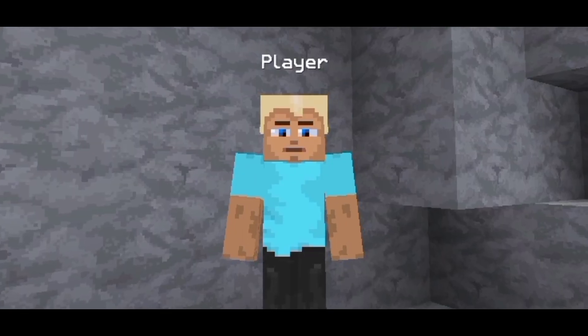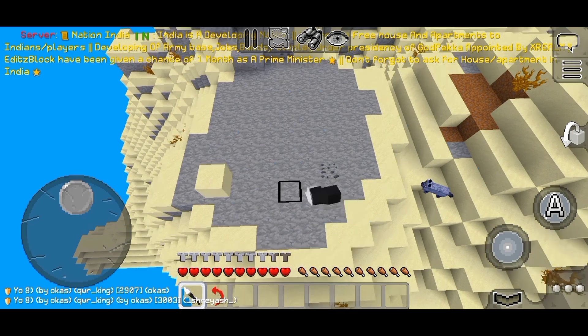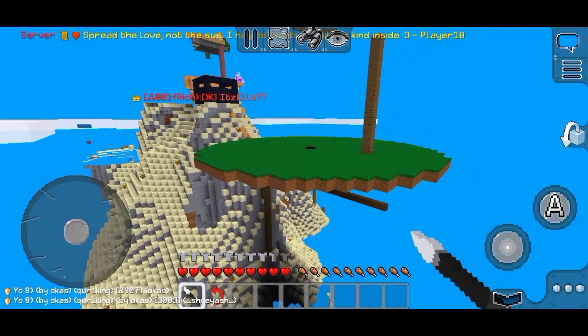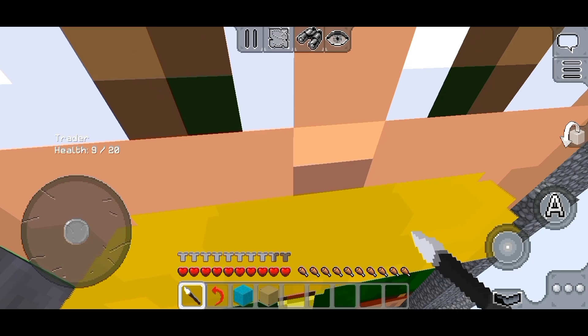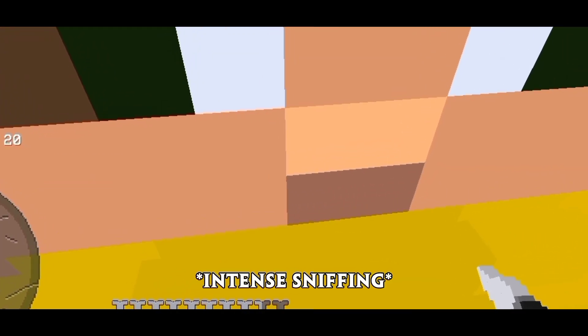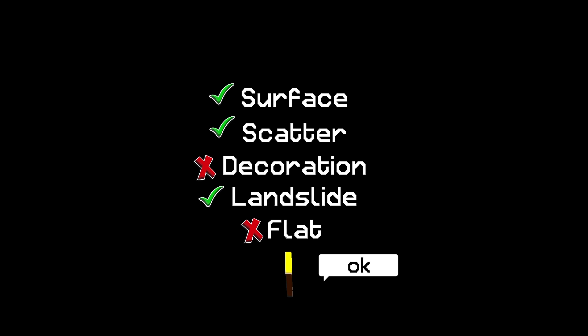The final modifier in this list is Flat, which flattens your harsh terrain or creates a platform for you. This comes in handy for harsh pancakes. Big part of the Terraform mod is to experiment with all modifiers and shapes to discover a new technique for building with Terra.